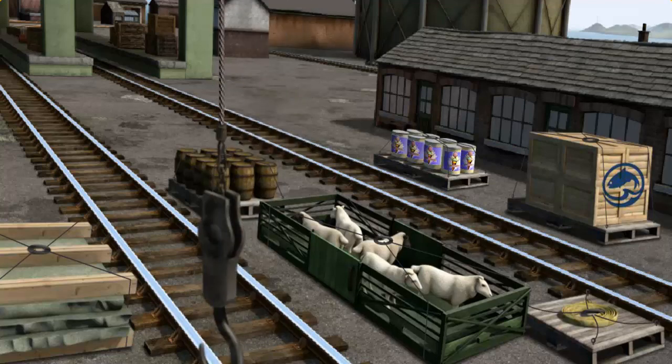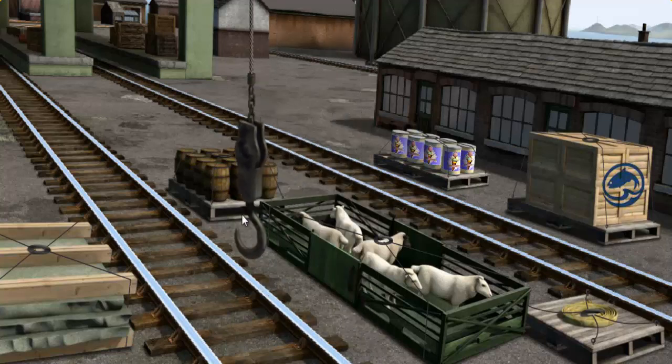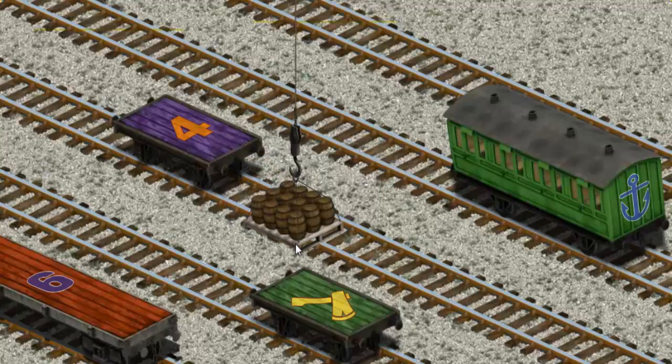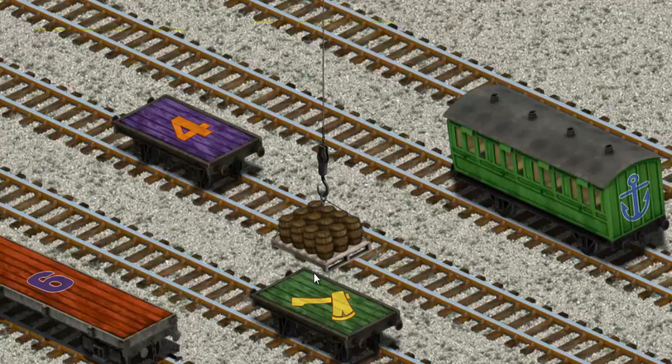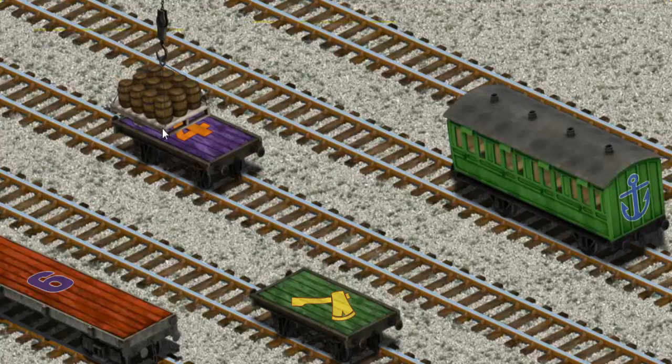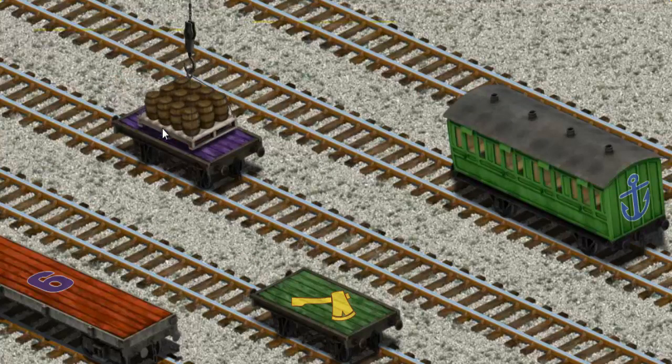Show Cranky where the water barrels are. That's it — let's lift and load. Now the cargo must be loaded. Help Cranky find the purple flatbed with an orange number four. There you go.